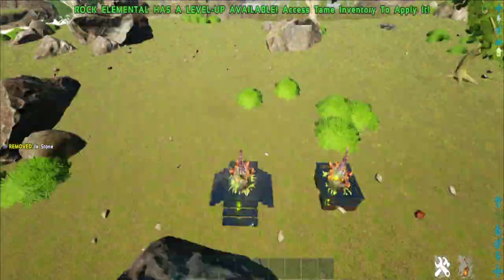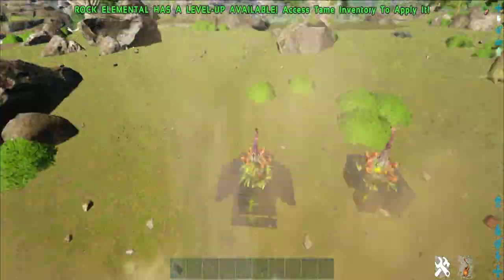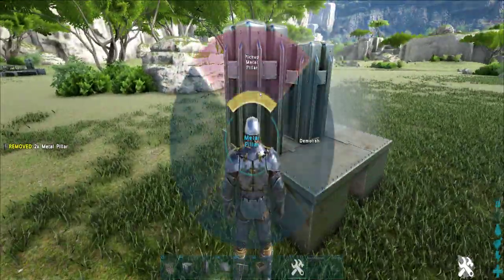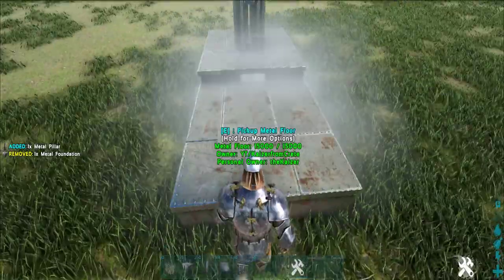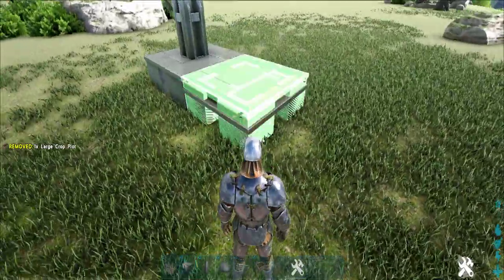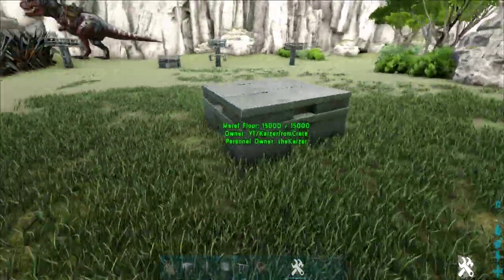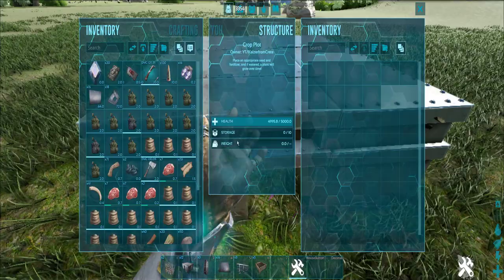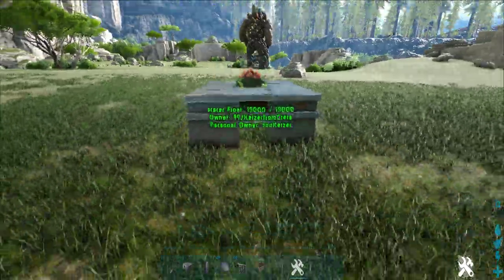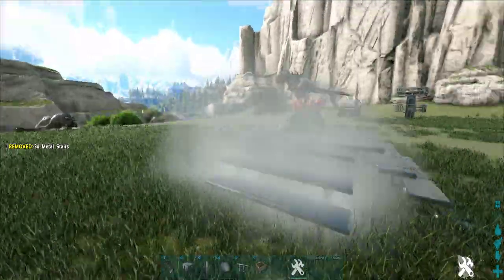The old and new designs do the same thing, but the new design has a lot more line of sight while being a little bit more expensive on resources. Let's build it. Just like the old design, hover over the foundation and place the crop plot, but instead of hatch frames we use another foundation on top. This works with both metal and stone. Do not forget to place a fence foundation on the first (lower) foundation, otherwise it will decay. To access the crop plot, you can access from the side — but so can raiders.